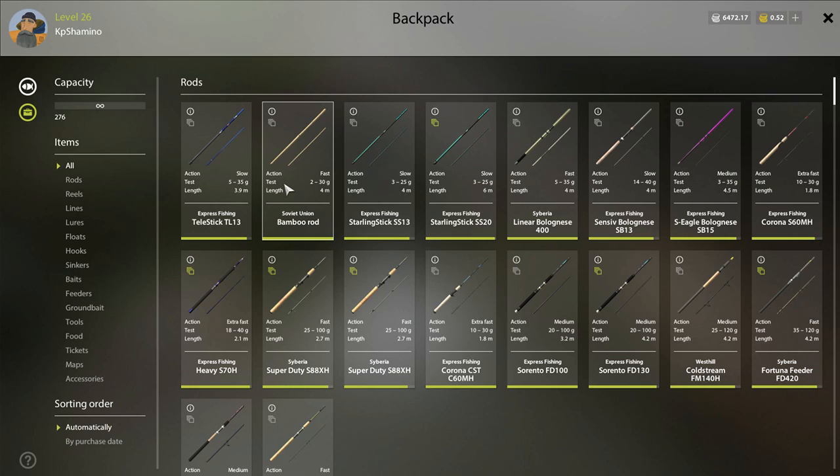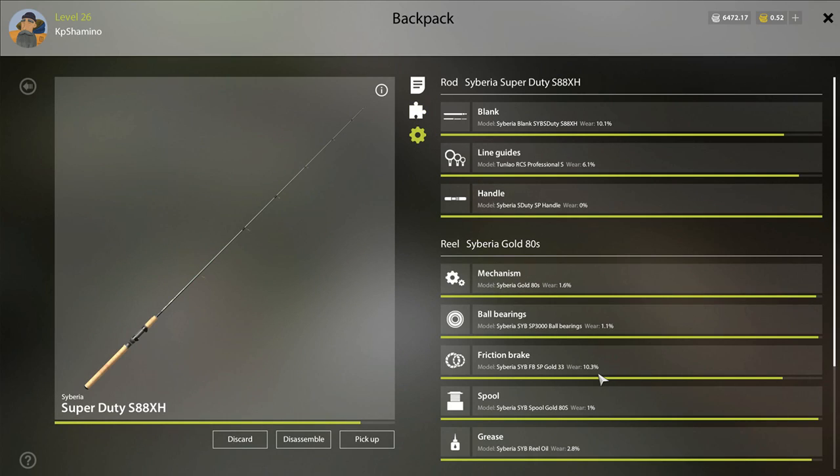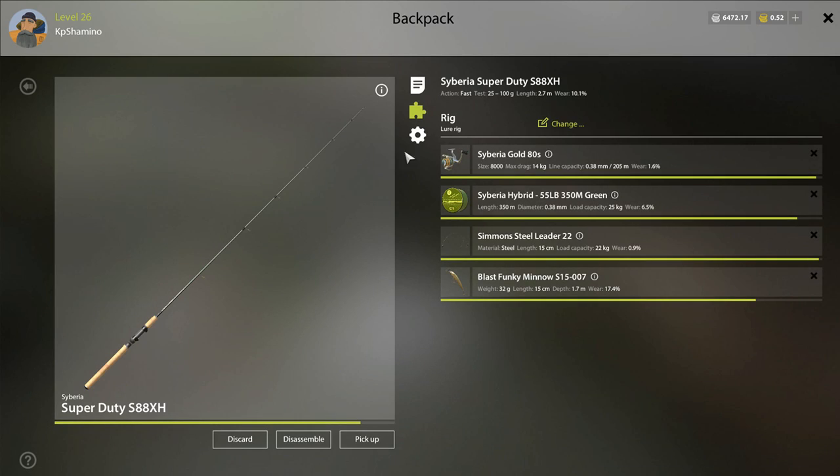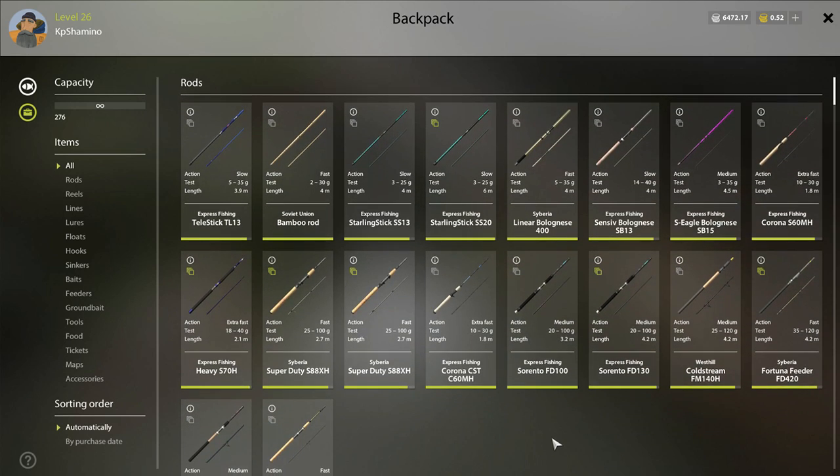You are going to get more fish if your friction brake is not worn out too much. This friction brake was at 5% damage. Normally I repair my friction brake around 15% to 20% damage, and I think that's the number at which you need to repair it. A lot of people forget that, but I think the friction brake is the number one cause of losing fish. If it's damaged a lot, the fish pulling on your line creates slack, and that's why you lose fish. So be sure that your friction brake is repaired.